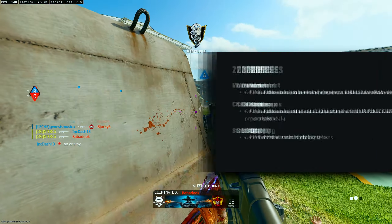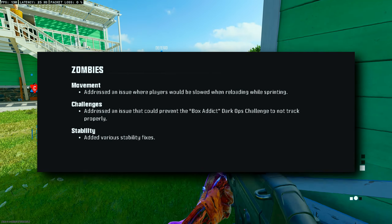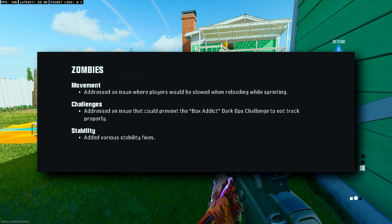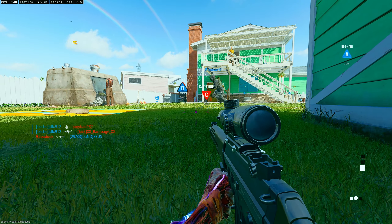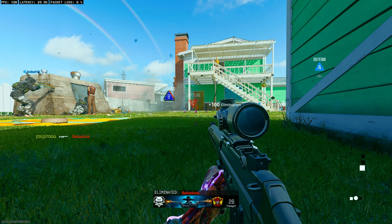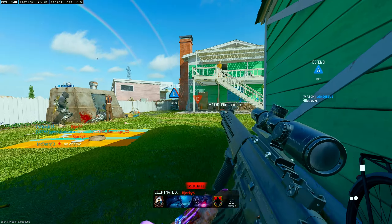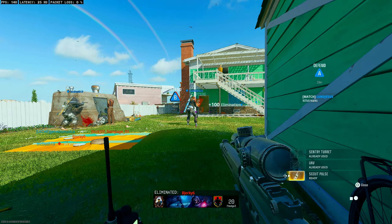Moving on to zombies: they addressed an issue where players would be slowed down when reloading while sprinting, making the experience smoother and faster — big W. They also addressed an issue that could prevent the Box Addict Dark Ops challenge from tracking properly, and lastly some additional stability improvements.